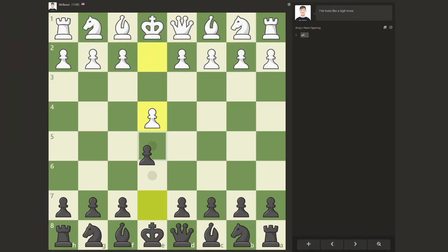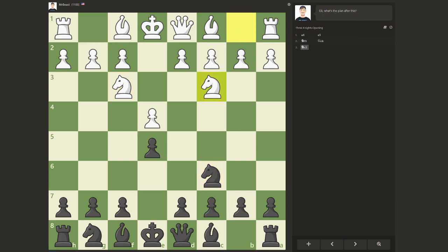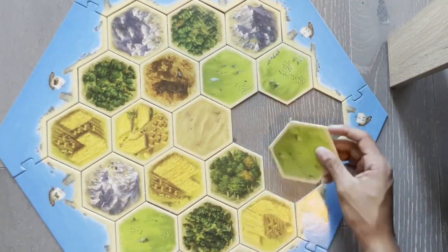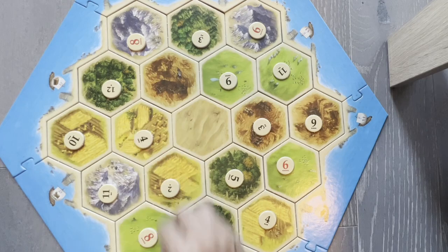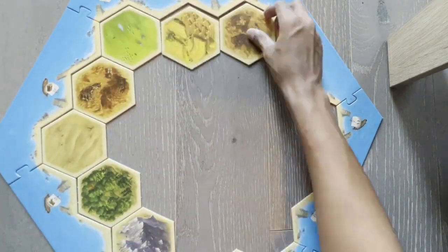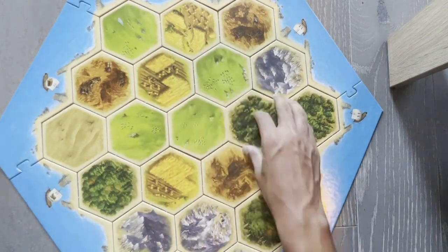Now unlike chess where opening variations can be memorized and are widely repeated, no game of Catan is the exact same. Each time you play, the hexes, numbers, and ports will be in different places and so your opening strategy will have to adapt. Luckily we can use statistics to tailor our opening strategy based on our starting settlements.